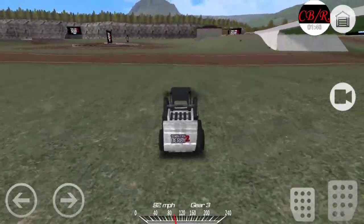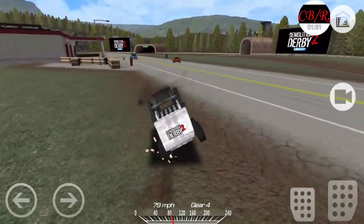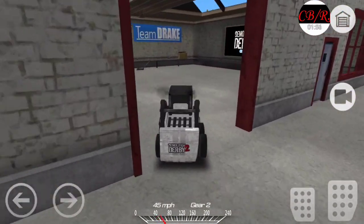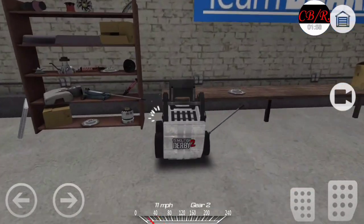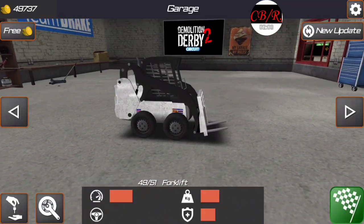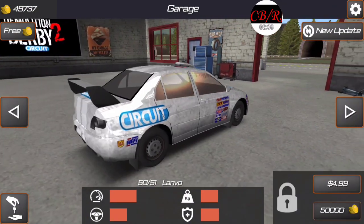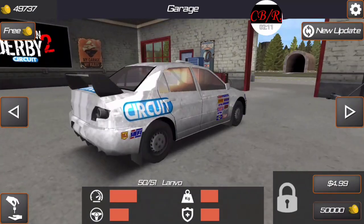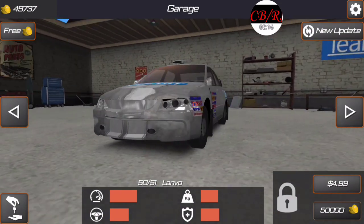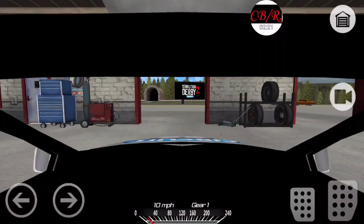They dropped this probably over a month ago — I think when they dropped this was when I went over to my cousin's house and was able to upload a couple other videos. It doesn't even have the handling bar on it, which is kind of messed up. And then there's this thing — this is a Lancer Evo, so they called it a Lanvo. It's not really my type of car, but I'll show you guys how this thing handles too.